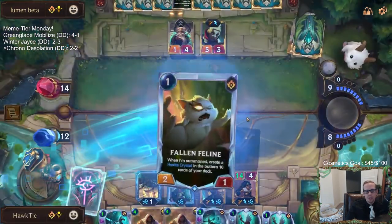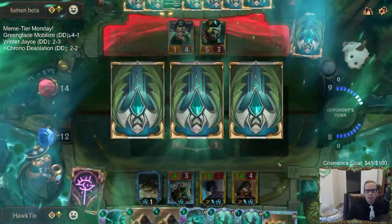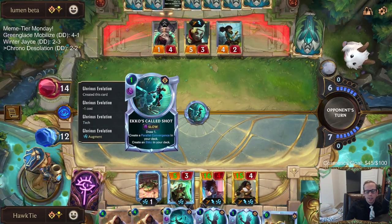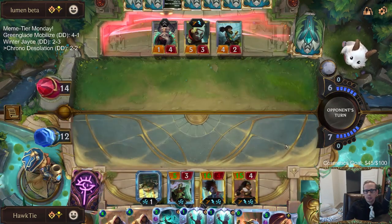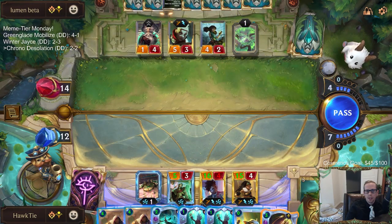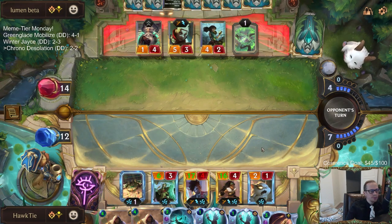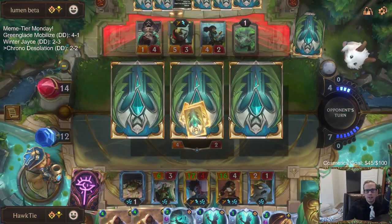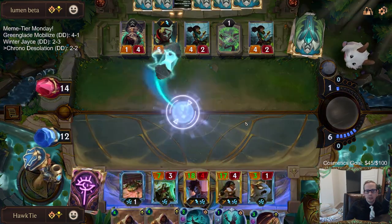Good thing their cards are twice as expensive as ours. Basically, if they have a second Hexite Crystal it kills all our stuff — we can assume they have one, so I need to find another Chrono Break or Parallel Convergence. I'm playing these to make more Parallel Convergence. They're down to just four mana. Essentially tapping out. Let's see if we find a Parallel Convergence first.